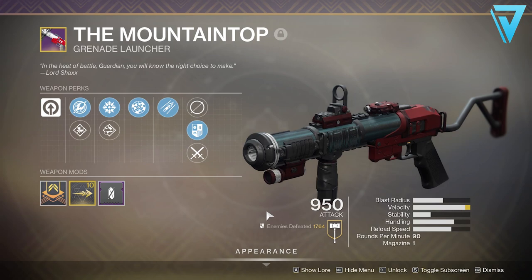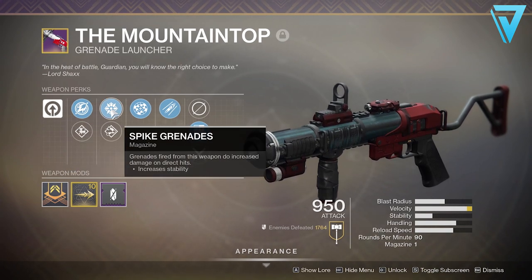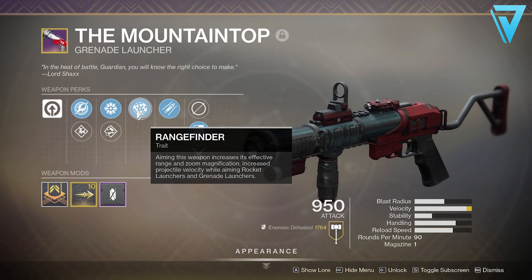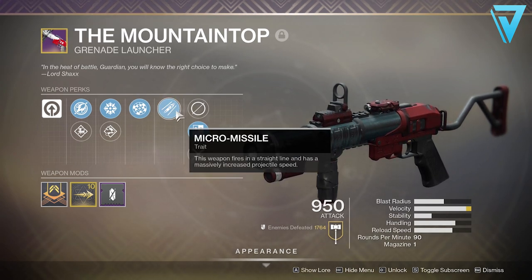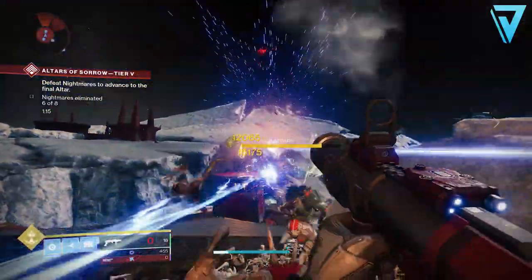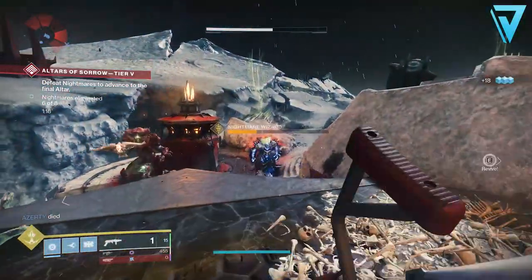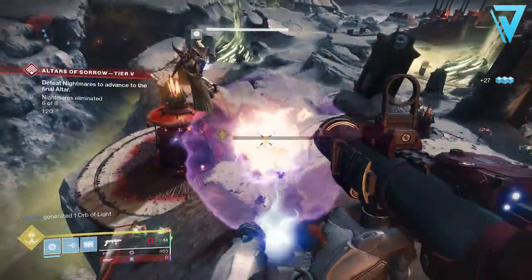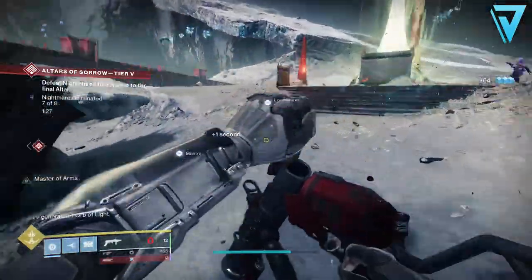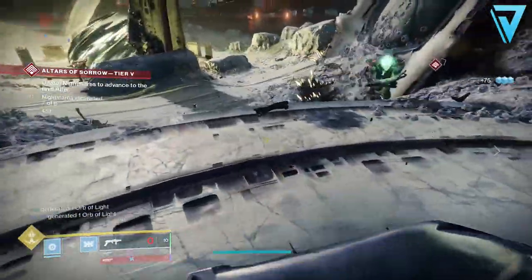Moving on to number three, we have the Mountaintop, also a legendary grenade launcher but in the kinetic slot with no element attached. It's a lightweight frame, allowing you to move faster with it equipped. It comes with Rangefinder, where aiming increases effective range and zoom magnification and increases projectile velocity for rocket and grenade launchers. The key perk is Micro-Missile — this weapon fires in a straight line with massively increased projectile speed. You get this from the Lord Shaxx pursuit from Season 5, Season of the Forge. It was the go-to PvE weapon last season and still offers a fantastic DPS option, especially paired with weapons like Anarchy, while also being great at clearing low-tier ads.